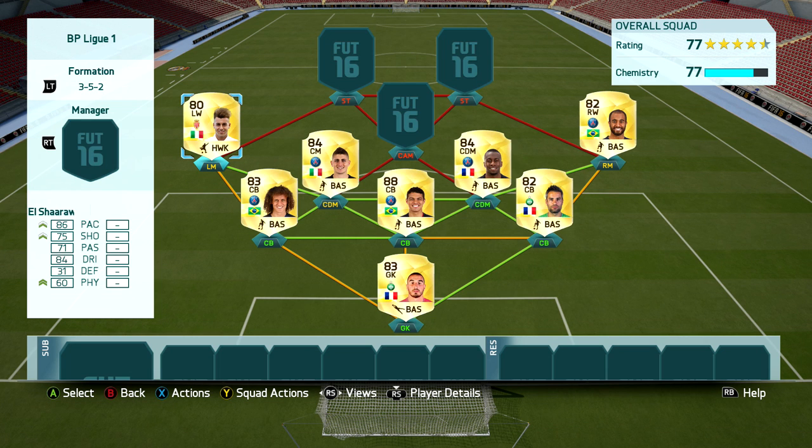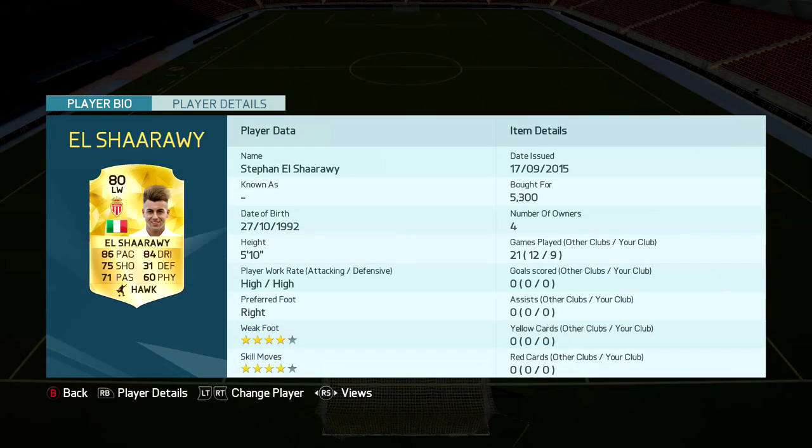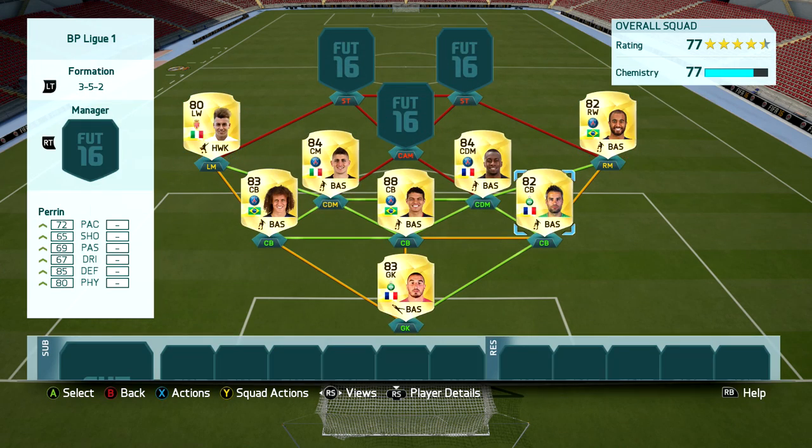Moving up, in the left mid position we have El Shaarawy. This guy used to be a five-star skiller and used to be silver, but now he's obviously in League One — 86 pace, 84 dribbling, a really nice player. It surprises me that he has no goals and no assists because he's always a big part of going forward in my attack. Four-star skills, four-star weak foot — absolutely awesome player, it's just a shame his stats don't look that good.